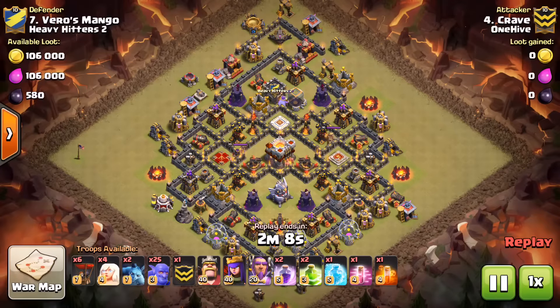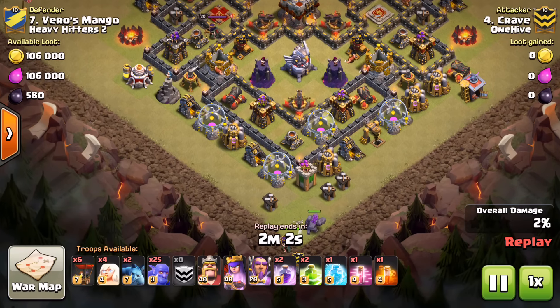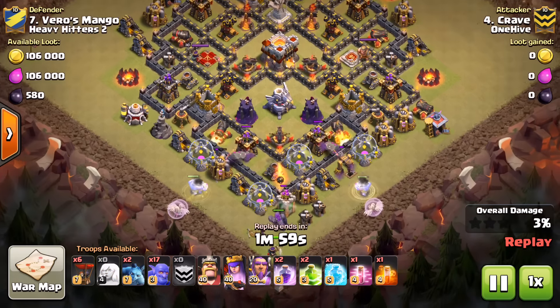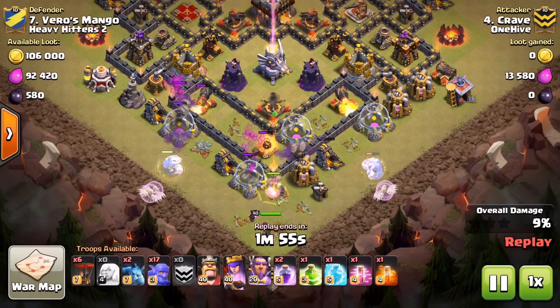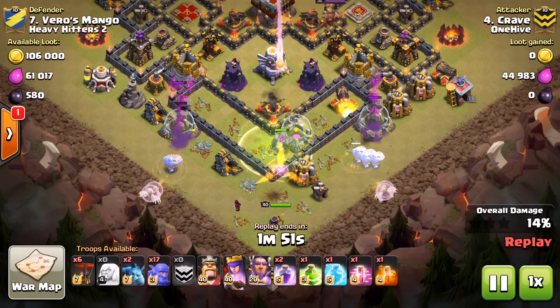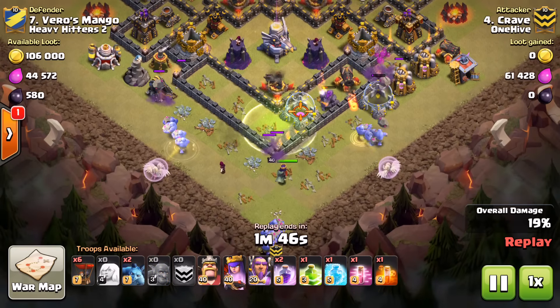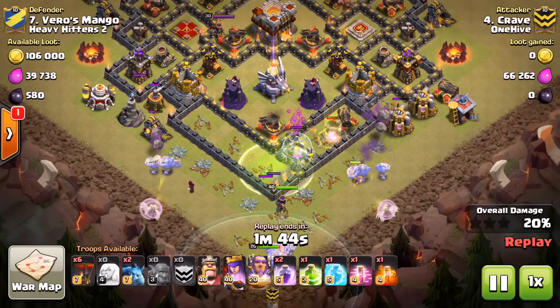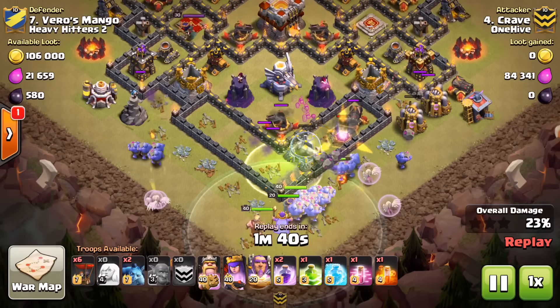We're going to watch Crave do a TH11 — he actually got two of them, their lowest two, with this mass bowler attack. It does work on some TH11s. This isn't an anti-three difficult layout for TH11, but I like what he did: sends a couple of bowlers on the sides, puts healers on them to help create the funnel, drops the jump in the middle with the golem for extraction of the eagle artillery, then all the rest of his bowlers go right up the middle.